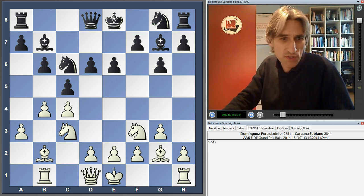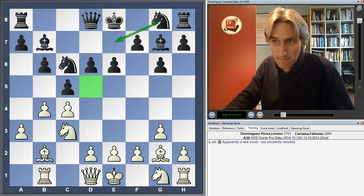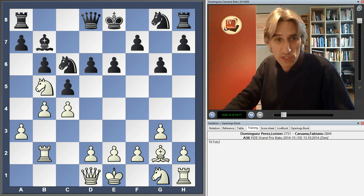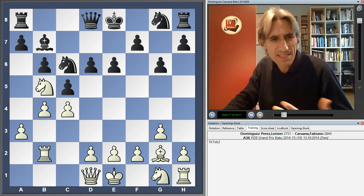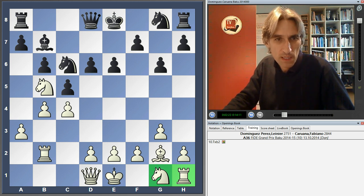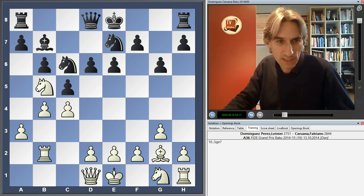Now I think White should simply bring a piece out and then Knight E7 and the game goes on. But instead, Dominguez tried Knight B5. Caruana exchanged, but again this doesn't really help White's development on the King's side, while Caruana is actually just developing very soundly. This little demonstration really doesn't get very far at all.